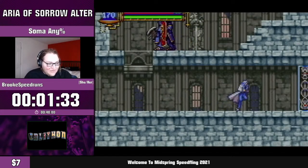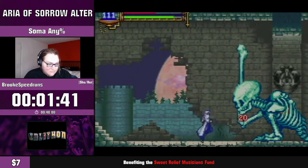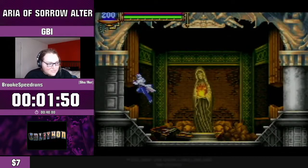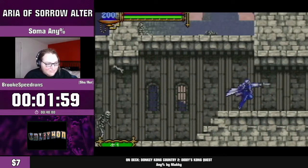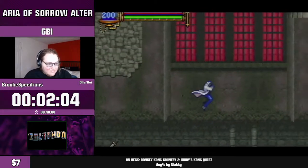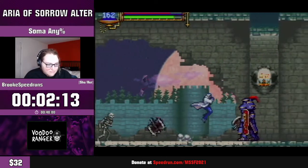Coming up on the second manipulation here — this one is for the Creaking Skull soul. The Creaking Skull manip in Alter is much tougher than in the vanilla game, mainly because we don't have access to the Basal Art, which is a stronger starting weapon, so it takes a little bit longer to kill this first boss.